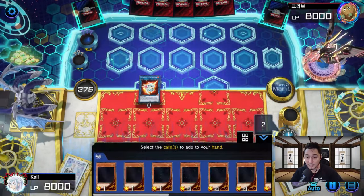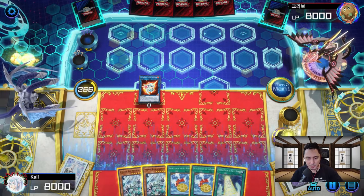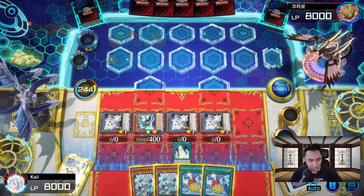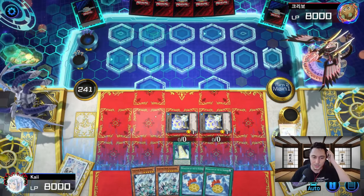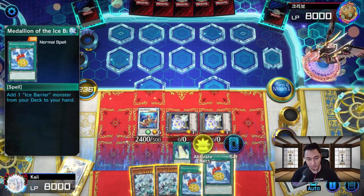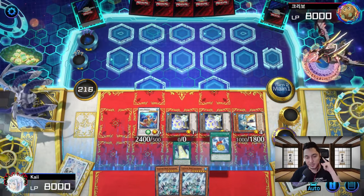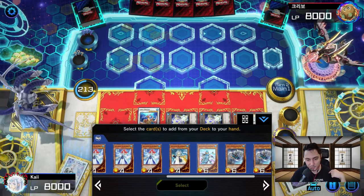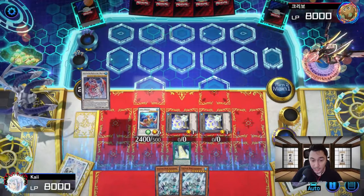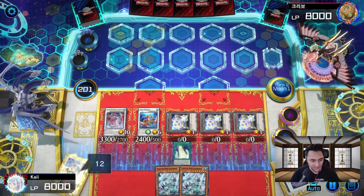We send it to the graveyard with Salam and Great, then our Mirage sends it and uses its effect in the graveyard to add Freezing to my hand. Freezing allows us to bring back Mirror Jade — we tribute our Mirage and go into Coral Dragon; five plus one equals Coral Dragon. We go into Medallion and then special summon Speaker. We want a six plus four with Gorgeous first, so we get Gorgeous to our hand, go into Lancia with Gorgeous and Speaker.